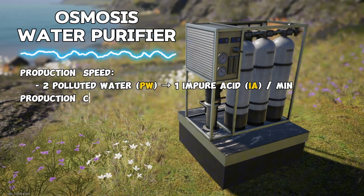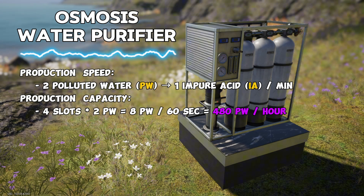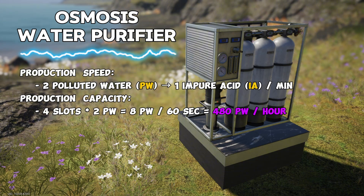The osmosis water purifier converts 2 polluted water into 1 impure acid in 1 minute of real time and has 4 input slots. This means it can process 8 polluted water per minute, or 480 units per hour.